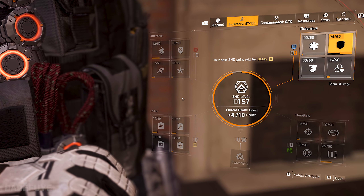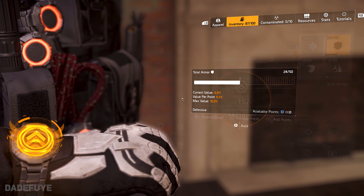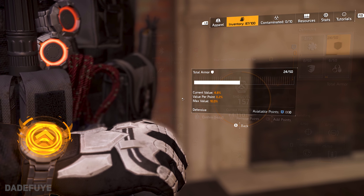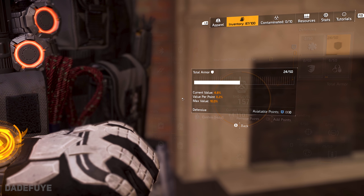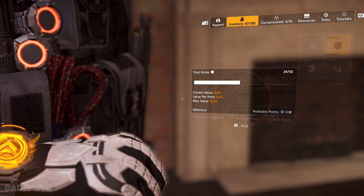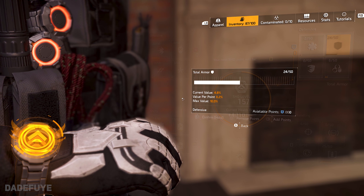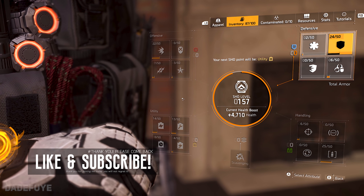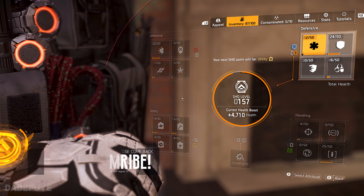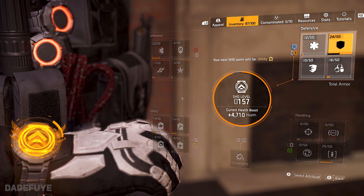Hazard deals percentage damage, so even if you have a million health points, it will still eat through them. It bypasses armor as well. So armor and hazard protection are going to be the most important here. For my own playstyle, I went for armor first and then started speccing into hazard protection later on. However, for your playstyle, you can go with hazard protection first since you may already have more than a million armor to begin with.